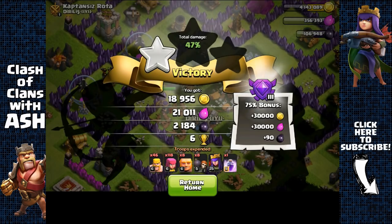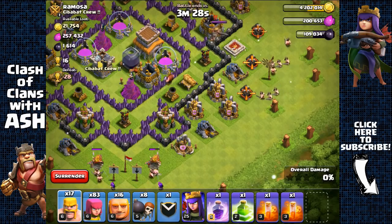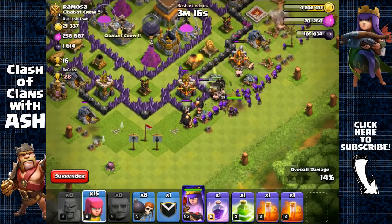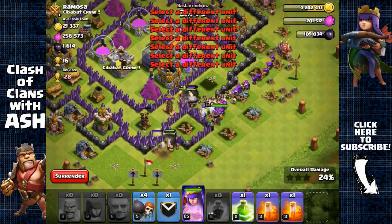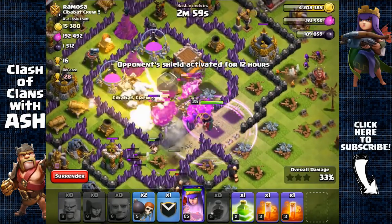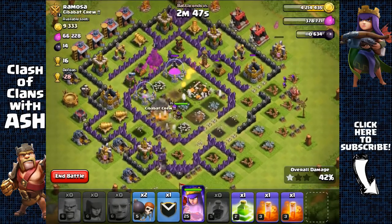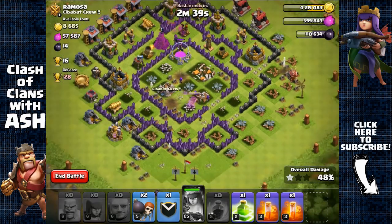Town Hall 8 with 1,600 Dark Elixir. Removing army camps with barbarians. There's a king — a bit of a nuisance but doesn't matter. Not sending wall breakers yet because of that archer tower — once it's taken out, sending wall breakers to go for the inner layer. There's a PEKKA — doesn't really matter. Sending more wall breakers just to be safe — they made it. All troops inside — basically overkill. Getting the 50% and heading out. At 45%, 47% — yes, getting that 50%. 1,600 Dark Elixir.